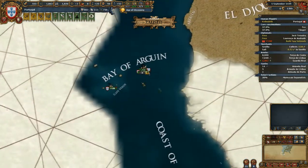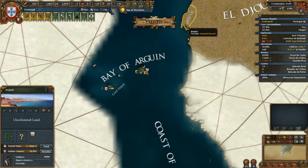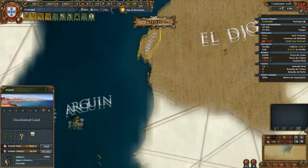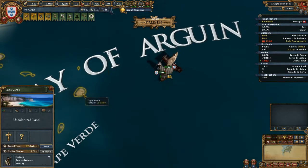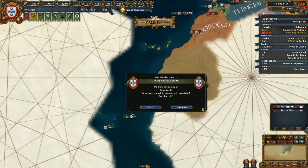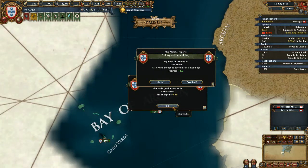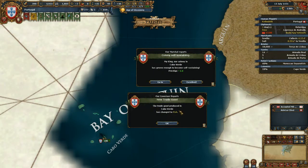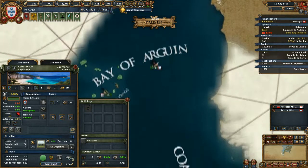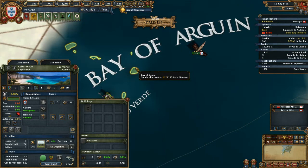We can colonize Cape Verde — it's a piece of land not owned by any country, all grayed out. We send our colonist there; it'll take 57 days to arrive and a long time to grow into a full province. Our colony finally became self-sustaining. It looks like we're making a trade good there — it's going to be fish. We got prestige for making it a full colony. Cape Verde is officially part of our empire. We colonized it, reached 1,000 settlers, and made a colony.